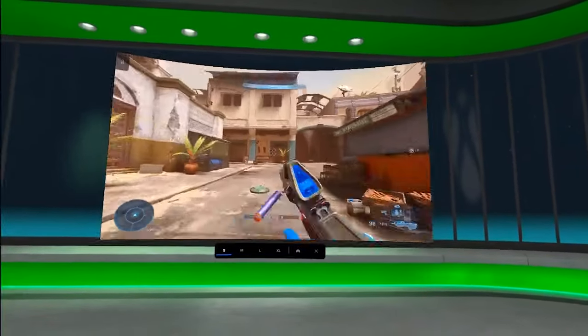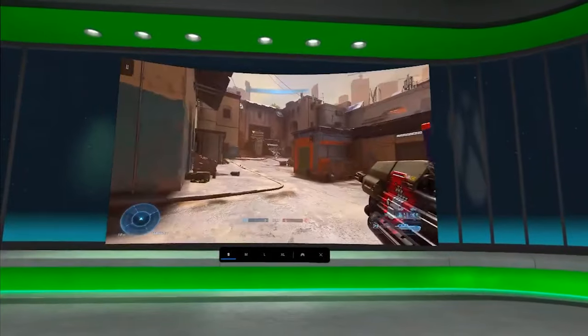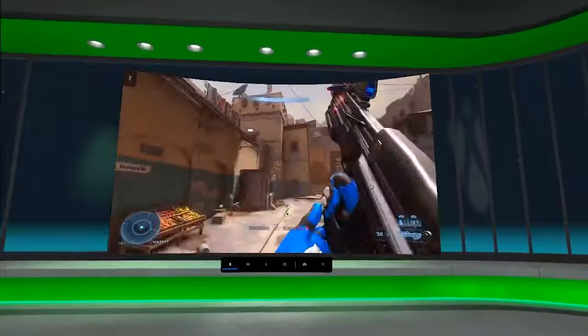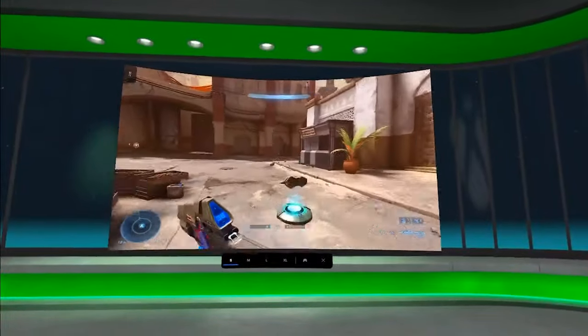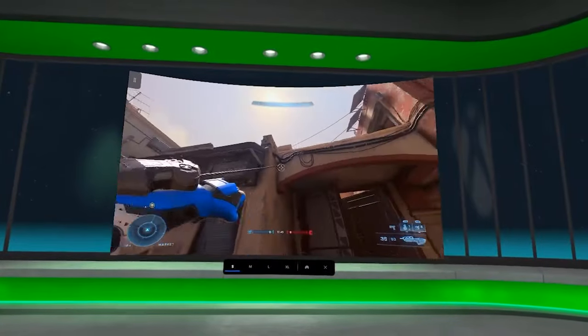There's also supposed to be a pass-through mode, but I only managed to get it working the first time I launched the app. That could be something I'm doing wrong, but there's no obvious controls to switch on pass-through within the app, and it just forces you into this full immersive VR experience at every launch.